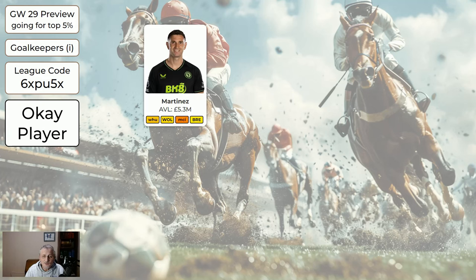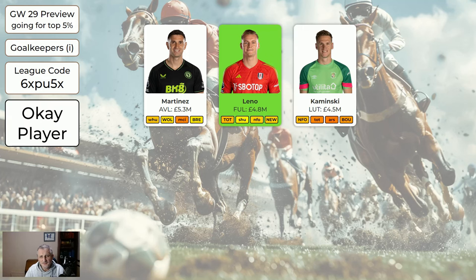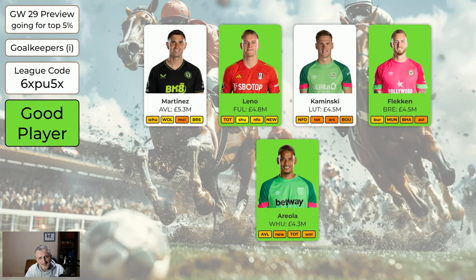Looking at the goalkeeper choices this week, you could go with Martinez for Aston Villa. I've marked some players as green — Leno I think is probably going to be an all right player to have, he's at home to Tottenham and going to be moderately popular. Kaminski, Flecken's going to be popular, and Areola is probably going to be the highest owned keeper. Money's not going to be a problem this game because the players that are playing are all moderately cheap, so you don't need to worry about money. All you need to worry about is not having more than three players from the same team. Probably Areola's the safest regarding how much your rank's going to hurt, and Flecken would be probably the second most popular keeper. But they're all probably going to let in a goal, to be fair.